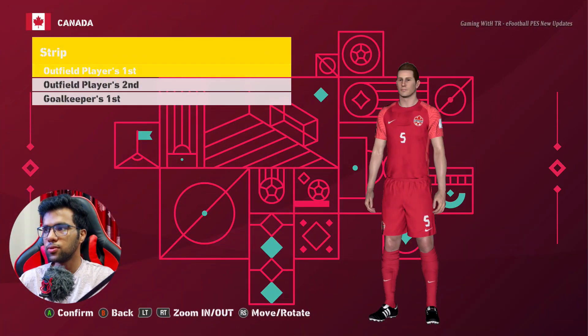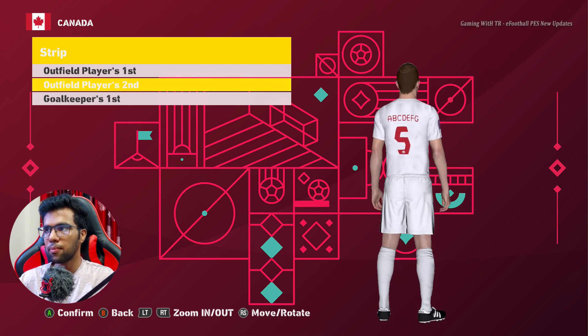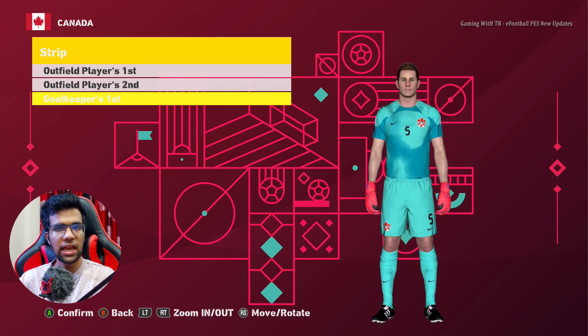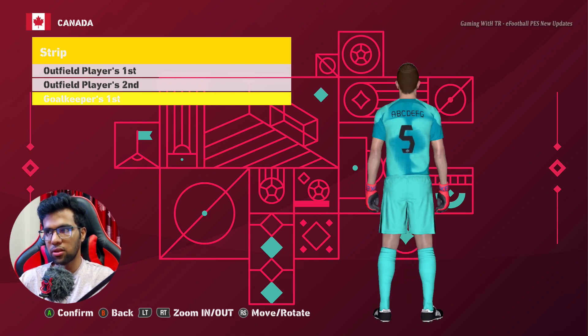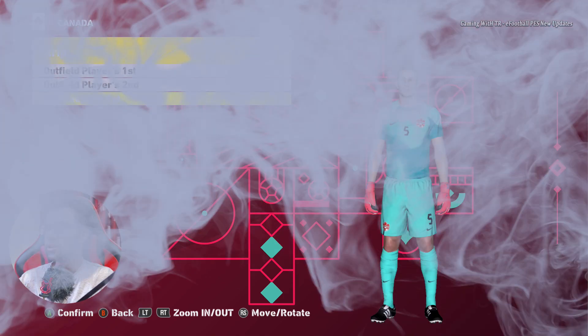Here is Canada. This is the home jersey of Canada and this is the away jersey. In this update you will see groups E, F, G, H — these four groups' kits. If you want groups A, B, C, D then you have to use another pack — you can find that video on my channel. And this is the goalkeeper jersey of Canada.